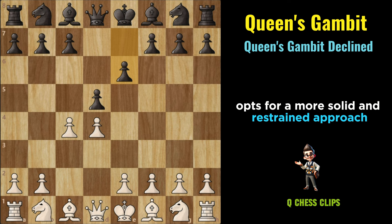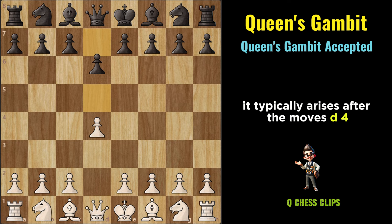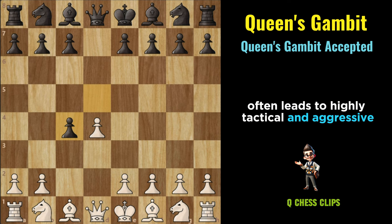Queen's Gambit Accepted: The Queen's Gambit Accepted is a sharp and dynamic response for Black against the Queen's Gambit, characterized by Black accepting the gambit pawn on C4. It typically arises after the moves D4, D5, C4, D takes C4. With D takes C4, Black accepts the gambit pawn, aiming to gain material advantage and potentially exploit White's central weaknesses. The Queen's Gambit Accepted often leads to highly tactical and aggressive middle-game positions.